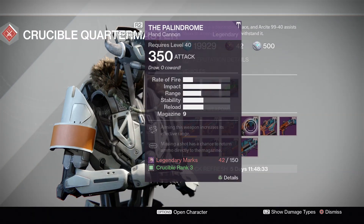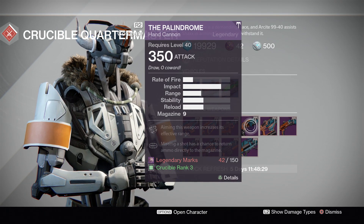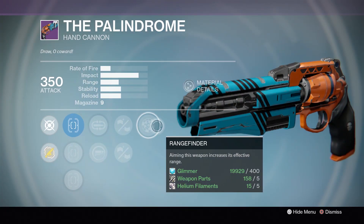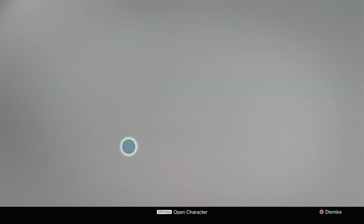For the Hand Cannon, the one that everybody's talking about — the Palindrome — the reason for that is because this is your new Iron Banner Luna. It's got decent perks, not incredible but decent. Mulligan's acceptable, Rangefinder's acceptable, and something like Rifle Barrel can go a long way.